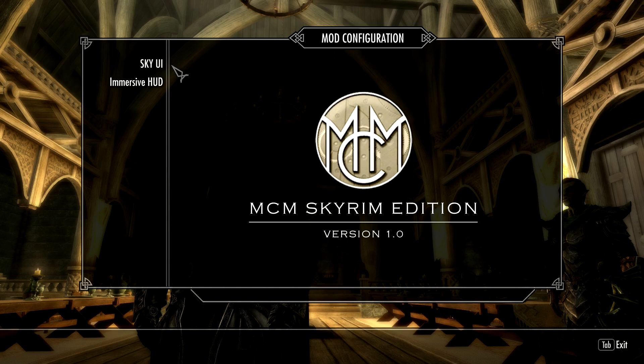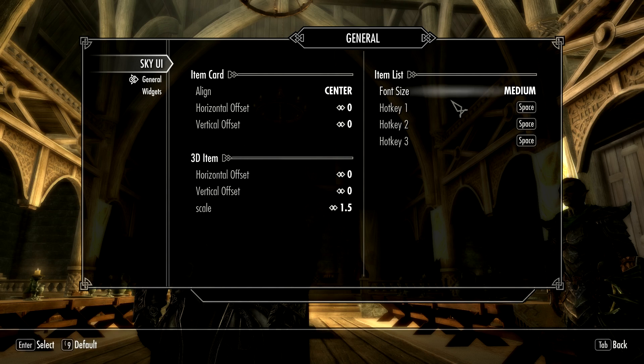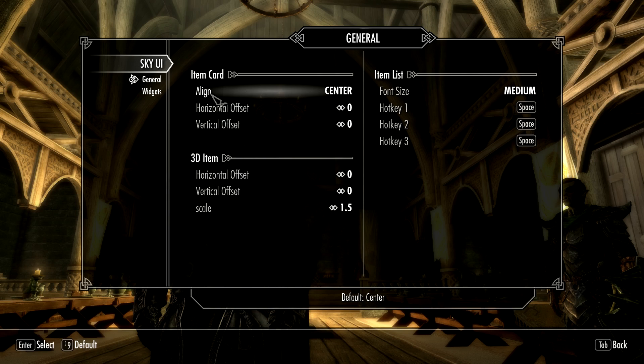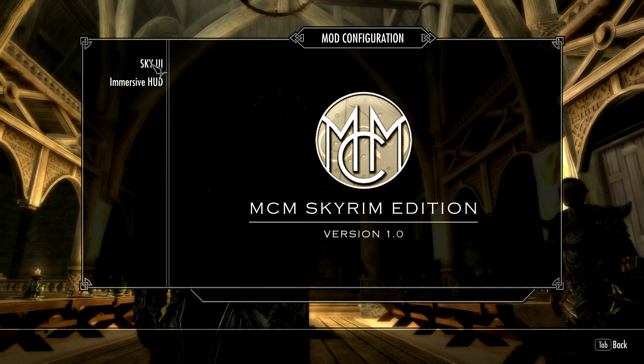This system is a lot easier to use, and believe it or not, once you get used to how to make them, it's faster to make these menus than it is to make the old style menus. So if I click on Sky UI, it opens up the pages you've got possible — say General — and I can change the alignment of things. You can change hotkeys, fonts. And there's even something called Widgets, which I'm going to cover at a later date. And if you click back on the left-hand side, you go back to the main menu.